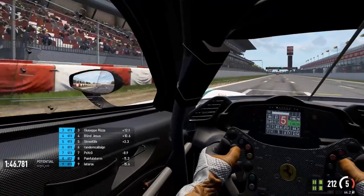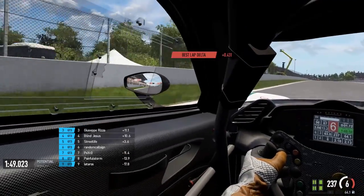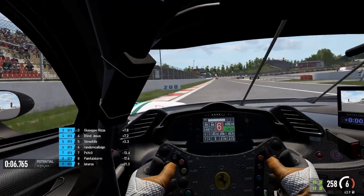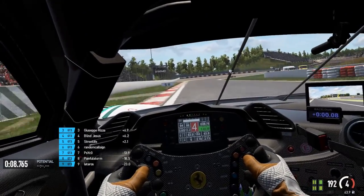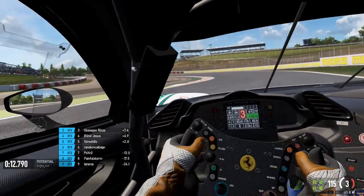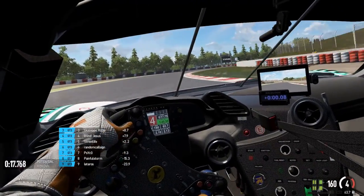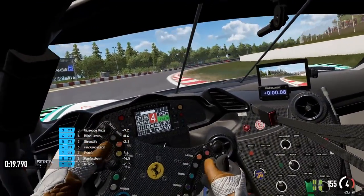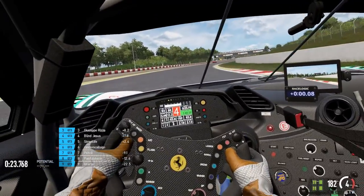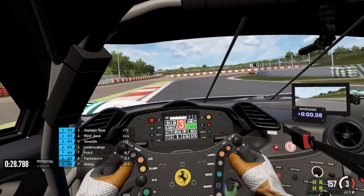With both safety rating and skill level combined, you can build a mental image of the type of driver you might encounter. If you see somebody with a really low number like in the hundreds and a U or F safety rating, most likely it's going to be a wrecker. If a person has a higher skill level and a good safety rating like C, B, or above, they'll most likely be a great driver. You can use this knowledge to search for better lobbies online with higher safety ratings and higher skill levels.